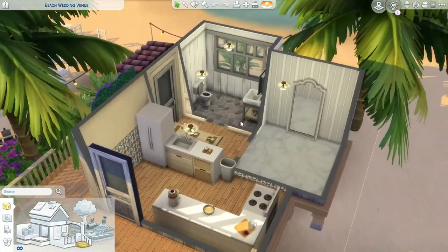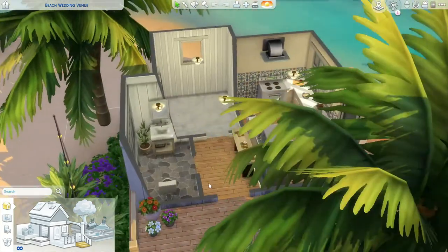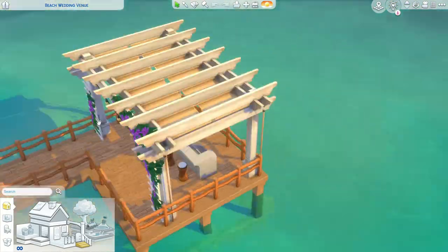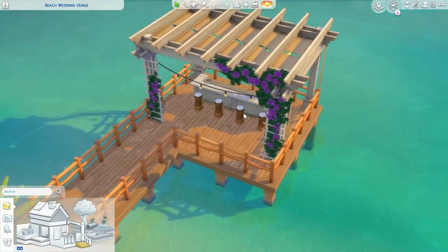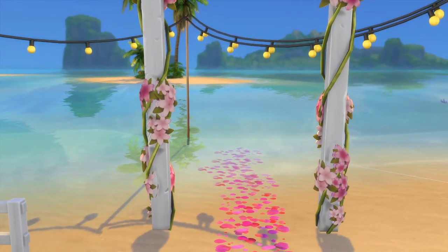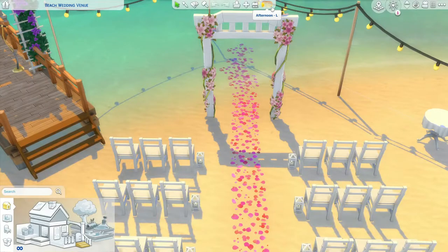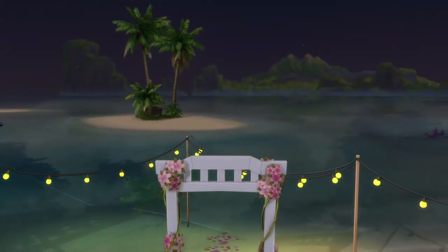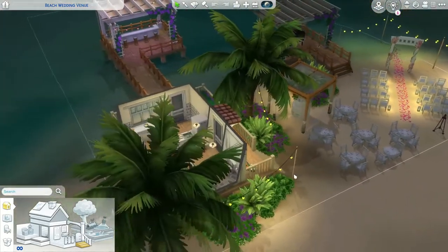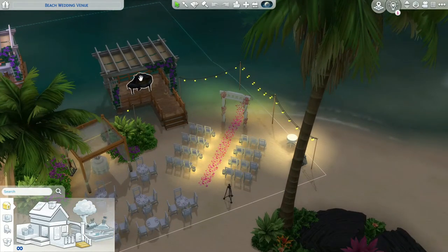There's a bar downstairs right on the ocean. Let me show you at sunset — isn't it so beautiful here? This is such a beautiful place for screenshots, and at nighttime it's all lit up and just as pretty. I highly recommend this lot: the Beach Wedding Venue by Lil Simsie.